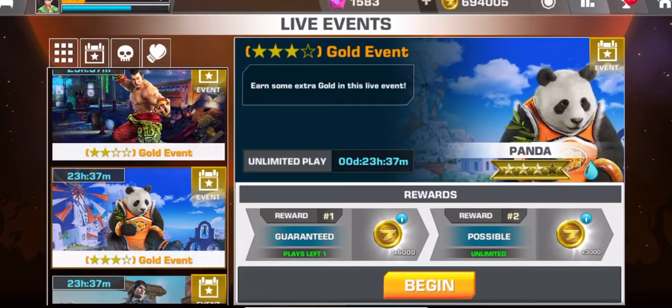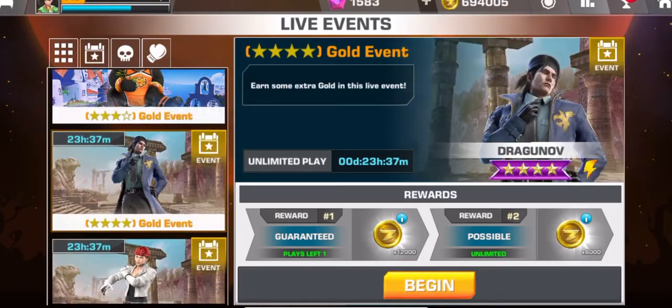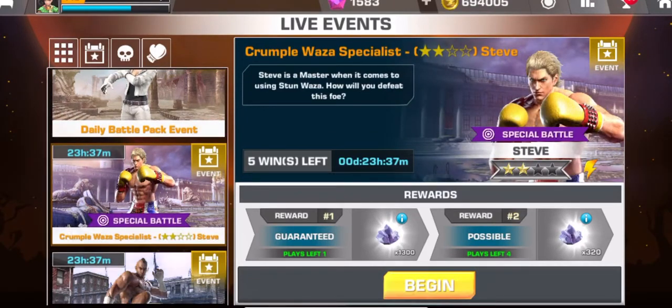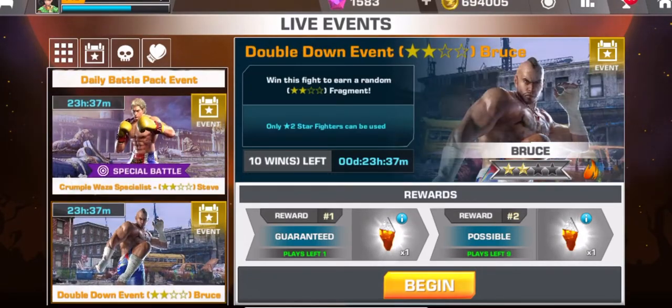There's a two-star gold event, another two-star gold event, a three-star gold event, a four-star unlimited gold event, the normal daily pack, a specialist, and a double dungeon event. You can see all the prizes on your right.